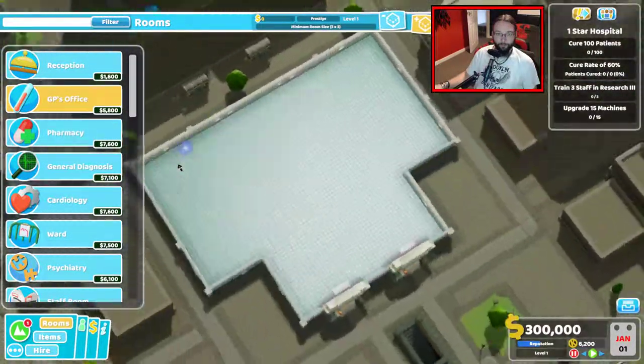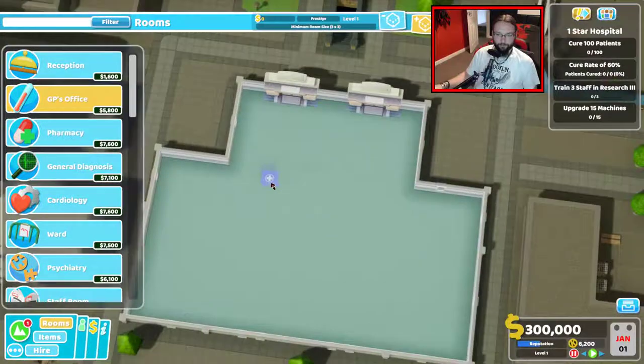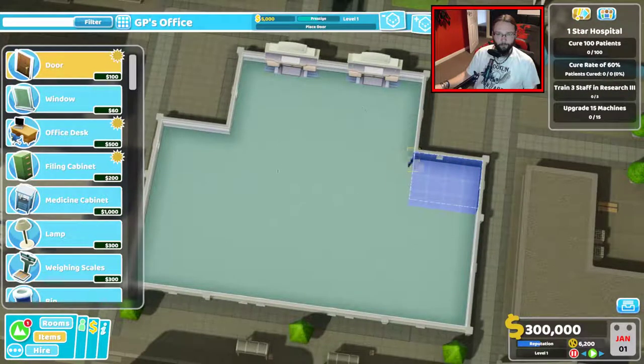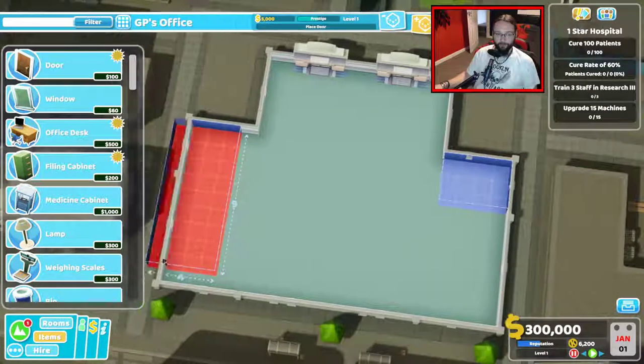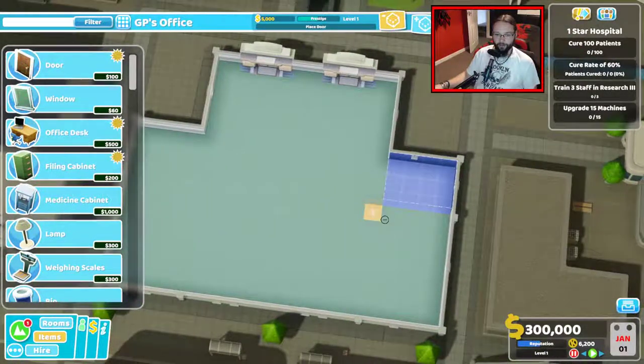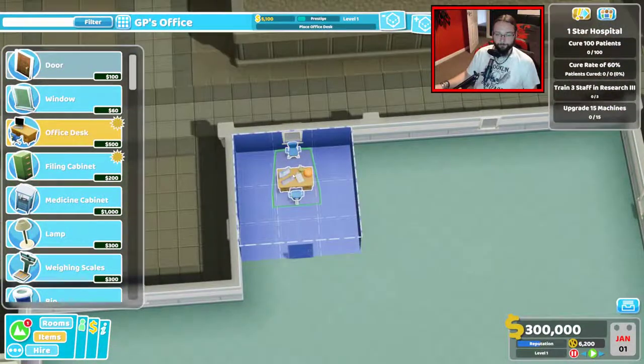Why are there no doors leading out of this place? That's a bit weird. I think we're going to get all 3x3s and then I can have that in the middle and GP's wings all the way down there. This is going to be a monster GP wing eventually. And as we saw in our last hospital, we don't need 3x4s. So, that wants to be that way around to start with — we'll cram that up in the corner there like that.